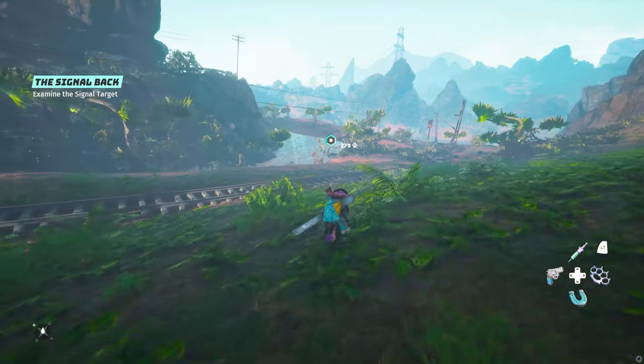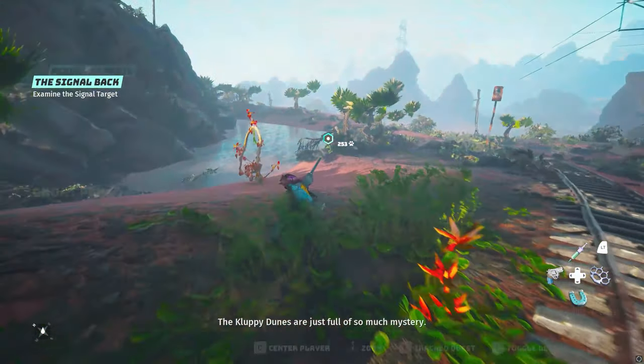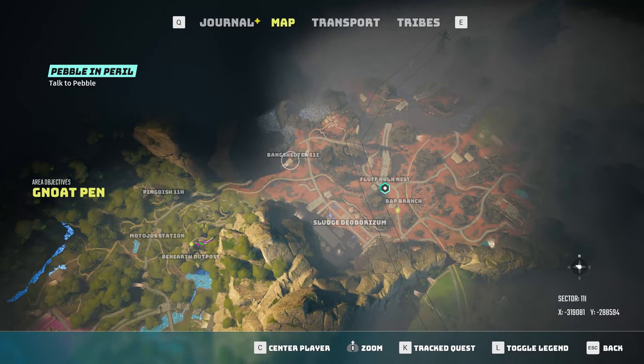Where things like the oxygen suit get a little more difficult is quite interesting. After you get the mission and make your way north, you will find a place called Ping Dish 11H. There'll be some enemies there — just kill them, go inside, interact with the ping dish, and it will mark a new waypoint leading you to a place called Bangshed 11I. This is where you can find the actual oxygen suit to help you survive in the hypoxic areas.